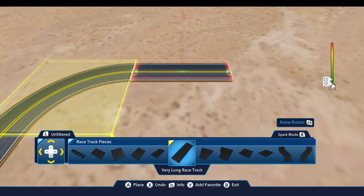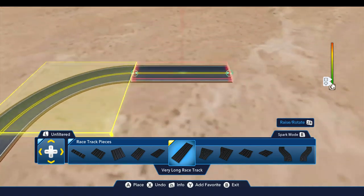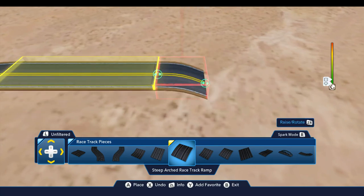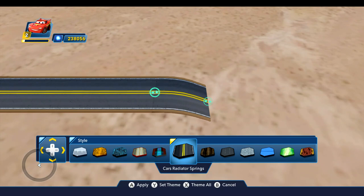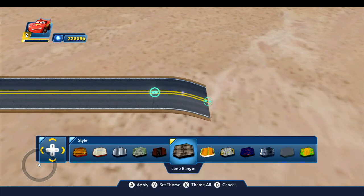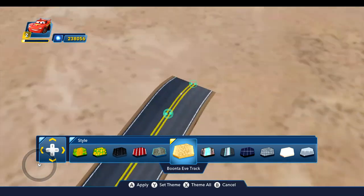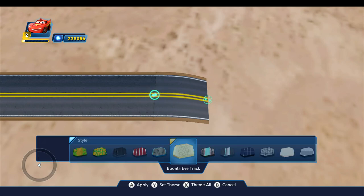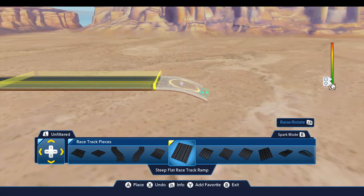I'm going to start by building the actual track that's connected to the racetrack start piece, and then we'll build on top of it. I've got the very long track here, and then we're going to start with the steep arch going down. For this I'm going to change the style because I don't want this to be visible — because you're jumping the gap, part of this is going to be visible from above. To get it to blend in with the terrain below, the closest thing we've got to the terrain for Radiator Springs is the Boonta Eve track, so I'm going to set that as the theme. This is part of the main track but it's not going to be used and it's going to be hidden.